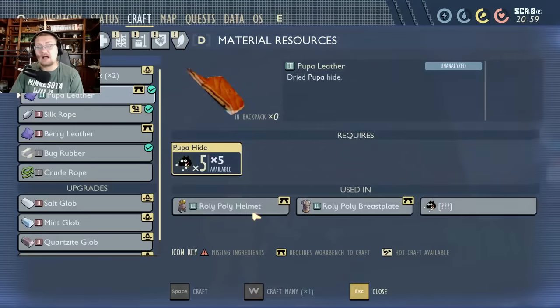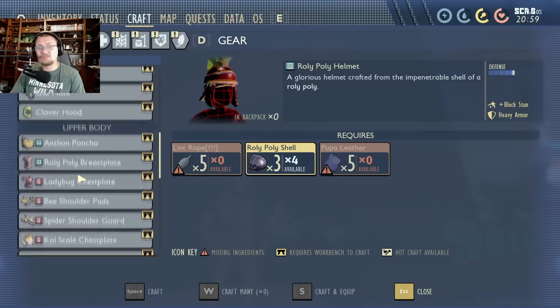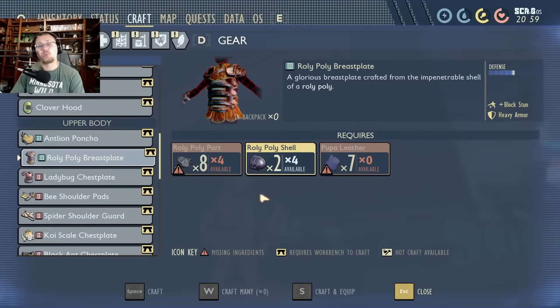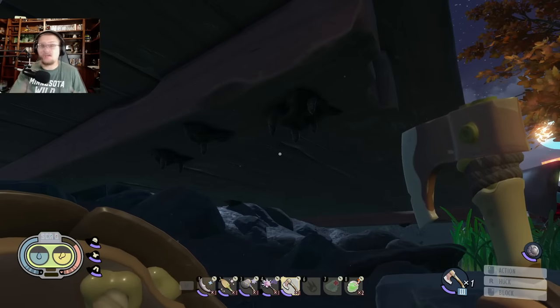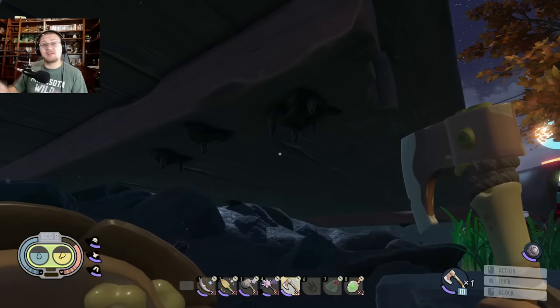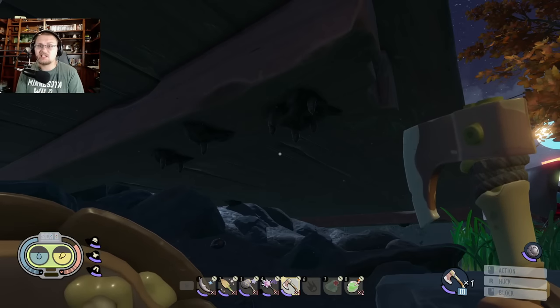You're going to need a lot of these. The roly poly armor alone — the helmet needs five pupa leather and the chest piece needs seven, that's twelve pieces. At five pupa hides per leather at the workbench, that's sixty pieces of pupa hide just to make one roly poly armor set.